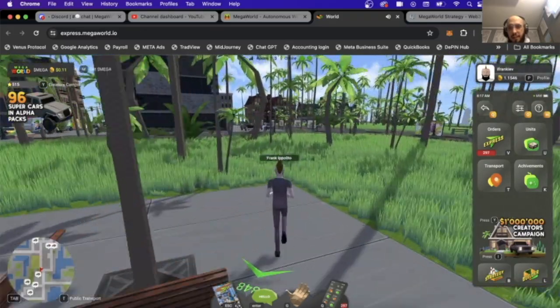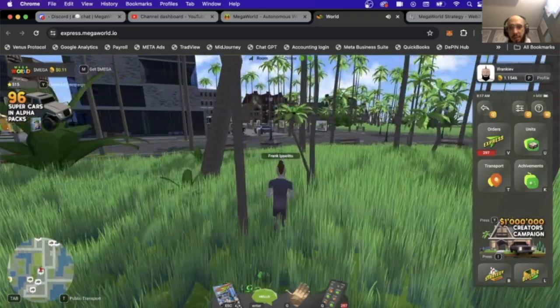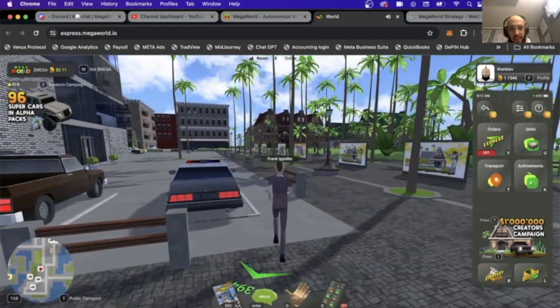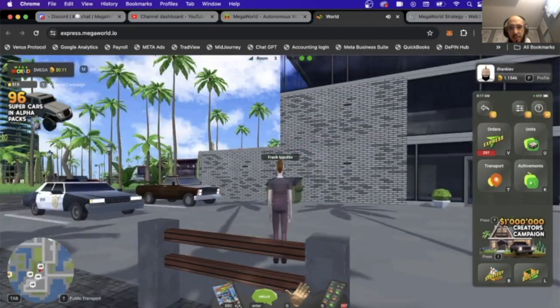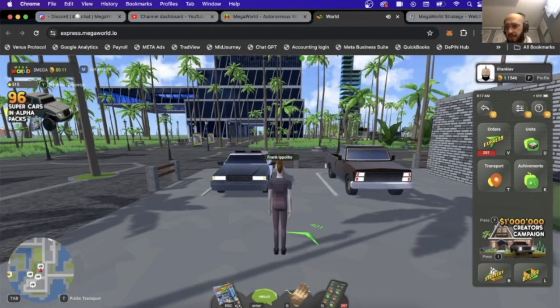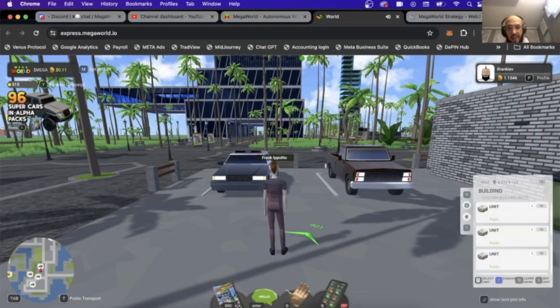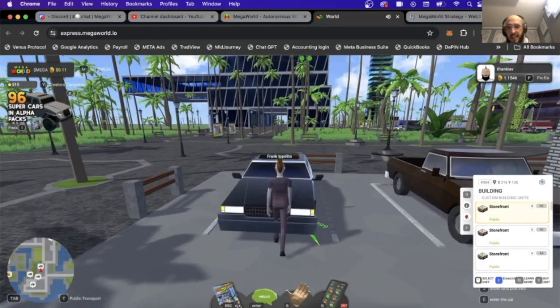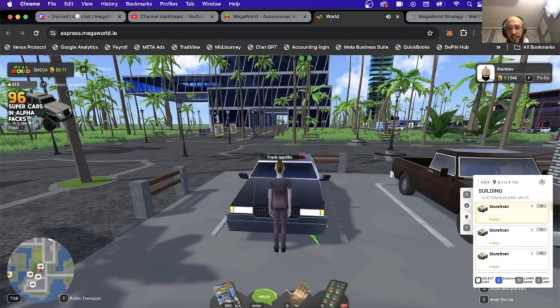I'm heading over to a car right now — specifically the closest police car, which is kind of the fastest car you can get on the road right now. When we close the phone, we can get in the car by pressing E. Once you get in the car, you cannot adjust your mission at all — you have to stick with it. So once you press E, you get in the car and that's it.